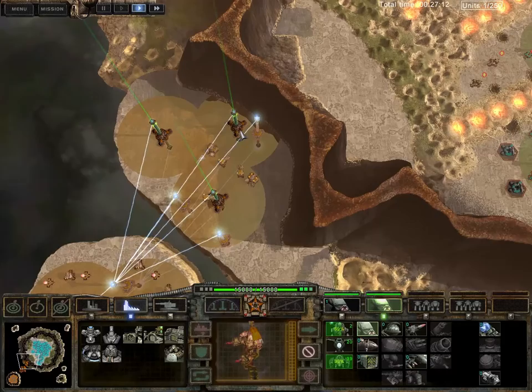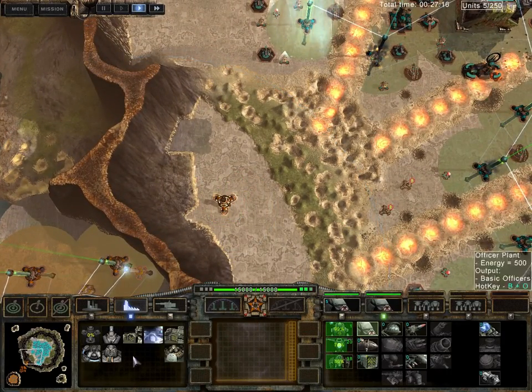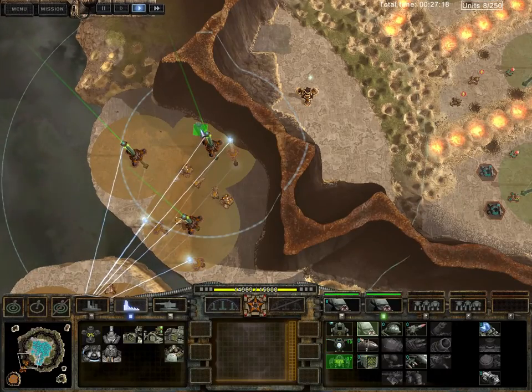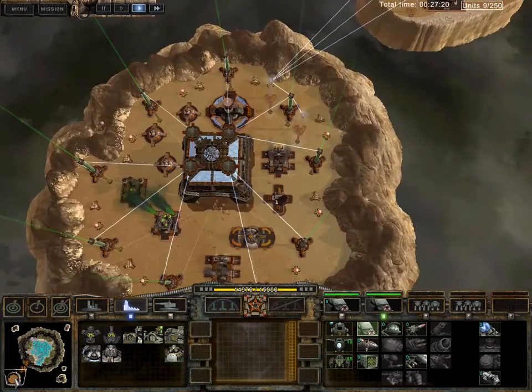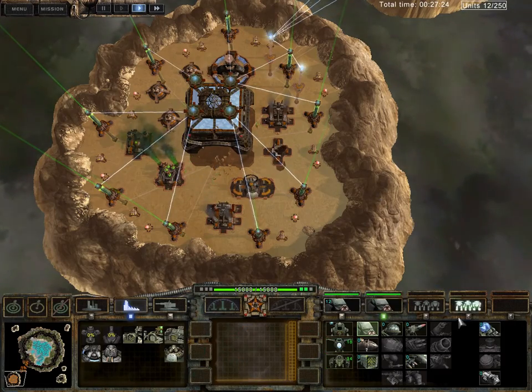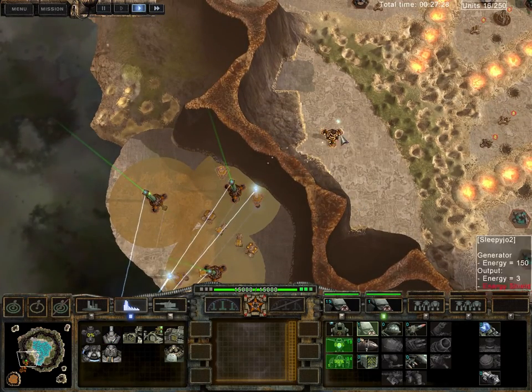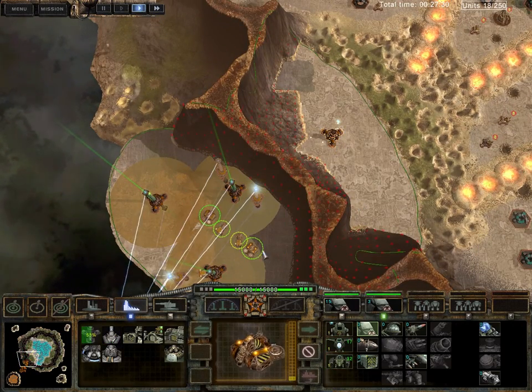My energy core is under attack? No, it's fine. I'll plop you down right there and build a second one of these just for redundancy. There's a lot of redundancy going on over there, and I don't have the production ability to build more than a couple of those at a time.